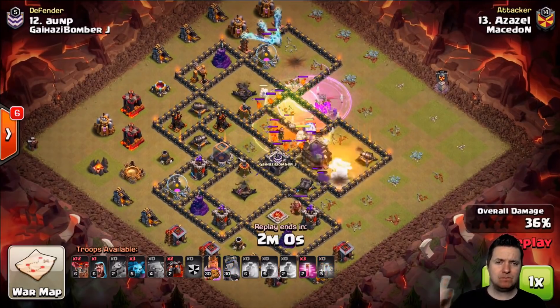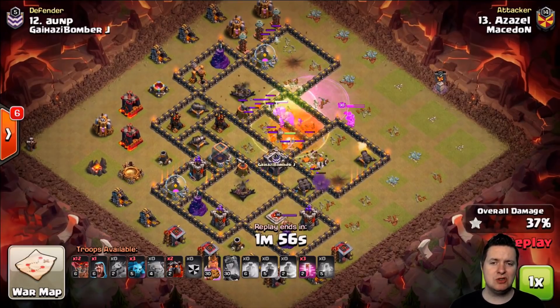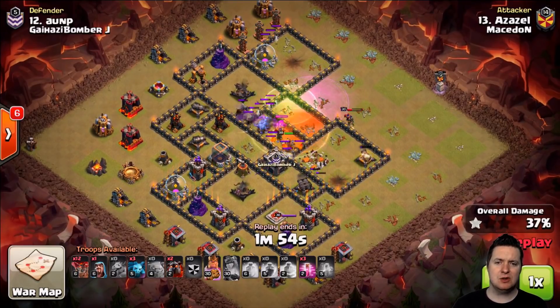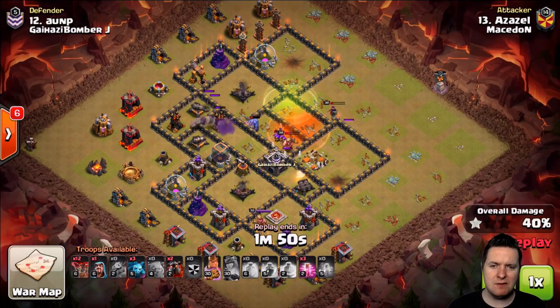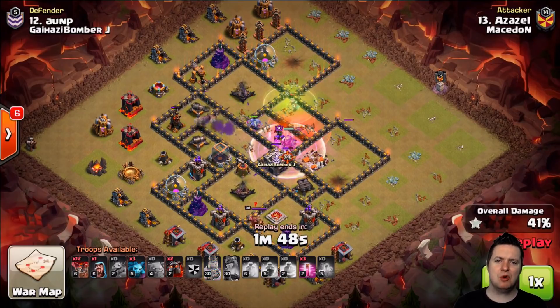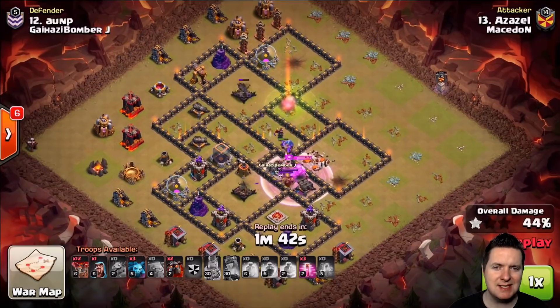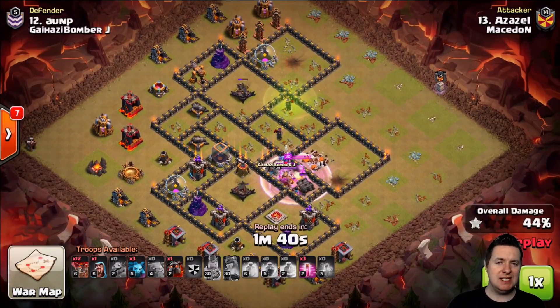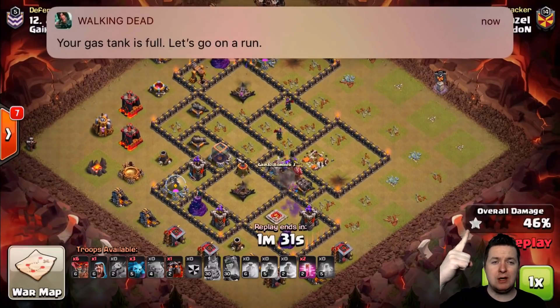The Queen is out, that is all she wrote. We got a nice little Tesla Farm up top but only two air defenses left. The Bowlers are going to try and get through and reach that third air defense — and they do, it is down. They were even able to reach the back end. So before the air portion of this attack was even released, all the air defenses are down. This means doom for AUNP.